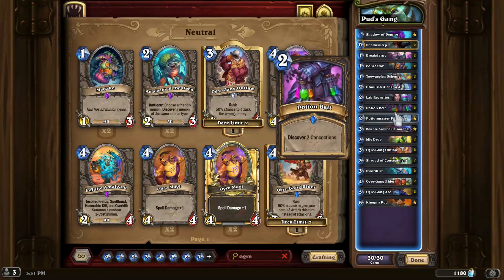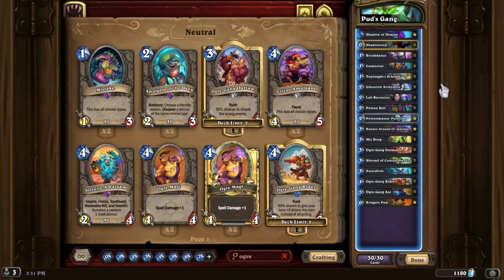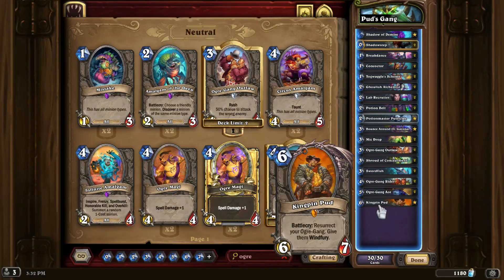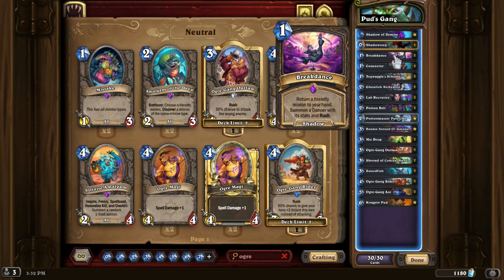Besides our Ogres and all of our Potion Boys, we have a couple of just general glue cards, like Mic Drop. What's arguably just as important as the two respective packages of cards are a load of extra ways to get extra copies of the Puds. Because really, the deck works best when you can just play like 10 or 20 copies of Pud over and over again.